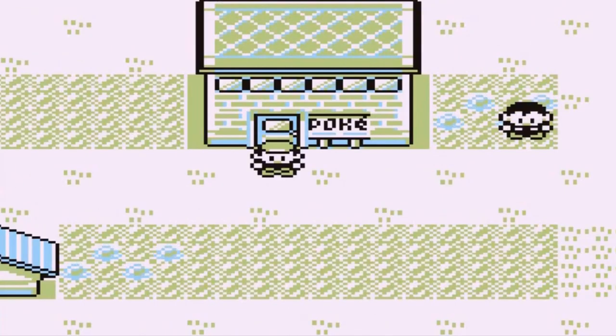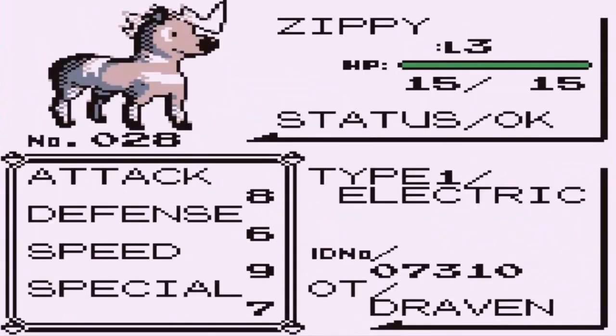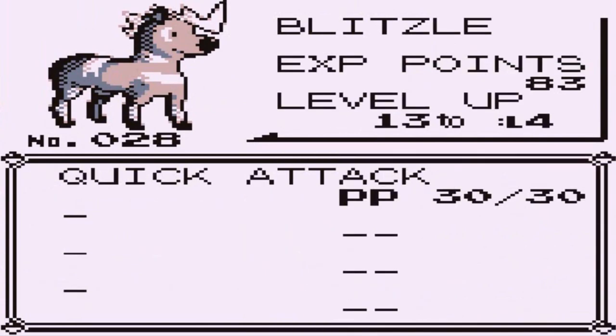What's up guys, it's me your host Draven, and welcome to another episode of our Pokemon Unova Red walkthrough. In our last episode we went through the Viridian Forest, caught ourselves a few Pokemon, did a little bit of training, and found out that maybe it's okay to have one good elemental monkey rather than two. We also captured a Blitzle, which we named Zippy — it's an electric type Pokemon with Quick Attack as its only move, great for capturing Pokemon.